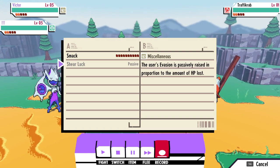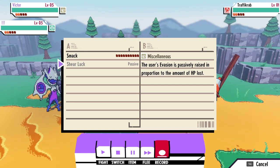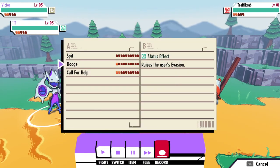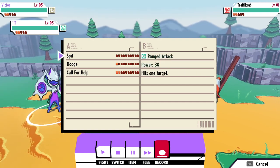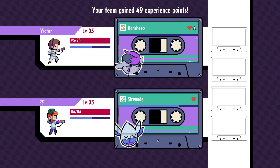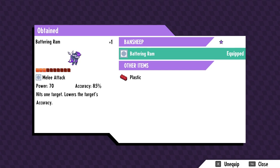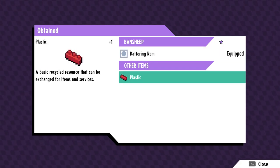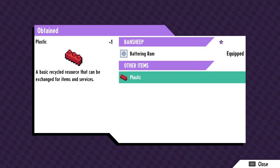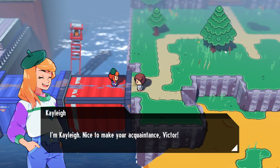Smack - 30 power, hits one attack, everyone target, sheer luck. Miscellaneous: the user's evasion is passively raised in proportion to the amount of HP lost. I got a Lego - I got a piece of Michael Jackson. I mean, what does that mean - I got a Lego. I guess it auto-equipped this attack - it's one target, lowers its accuracy. Nice. You handled yourself pretty well there. Well yeah, I one shot it. I'm Kaylee.